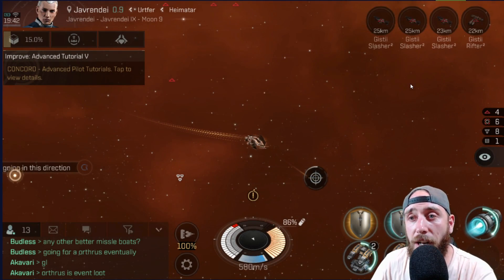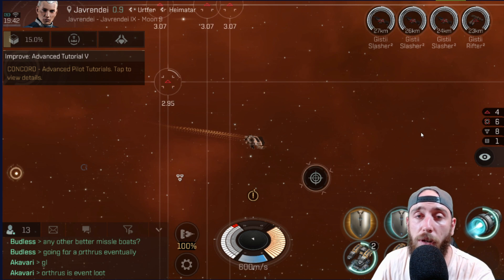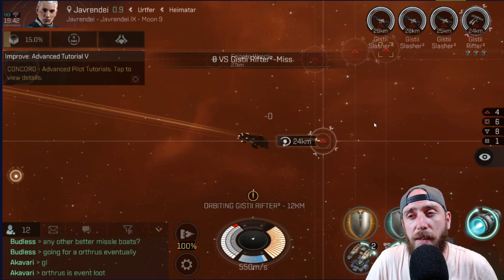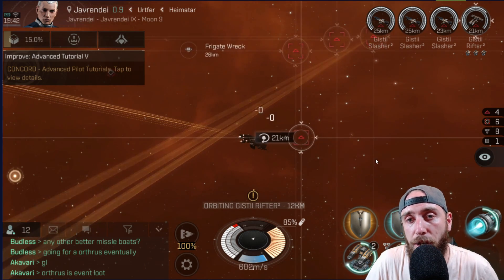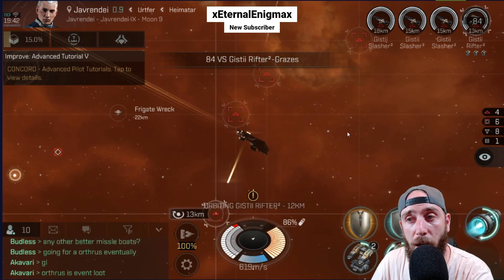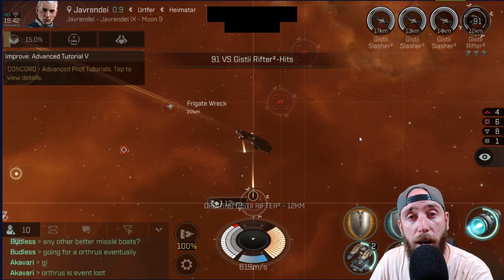We're back and we actually have a third spawn in this one, so it's a higher tiered one. They are 27 kilometers away so we're going to have to speed over — the afterburner is on to make sure we can get there quickly at 619 meters per second. We started hitting them once we get into range.